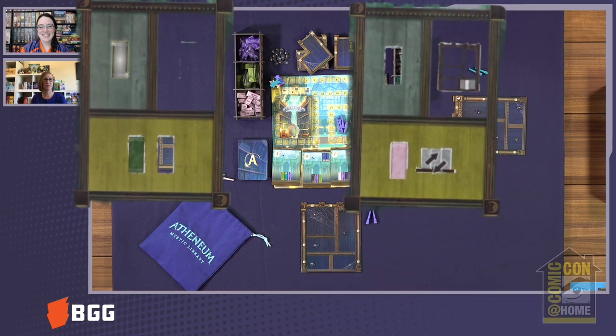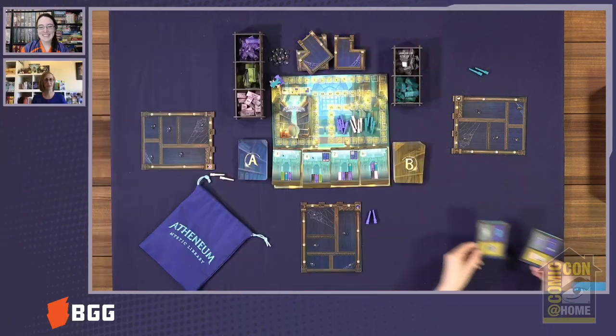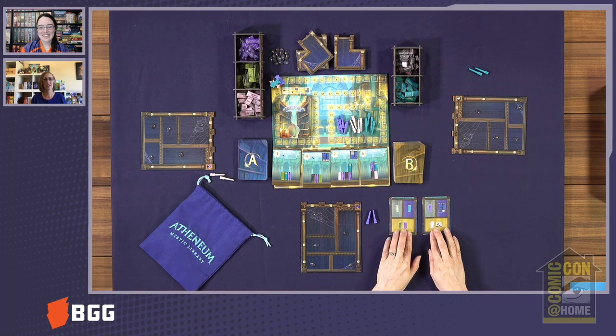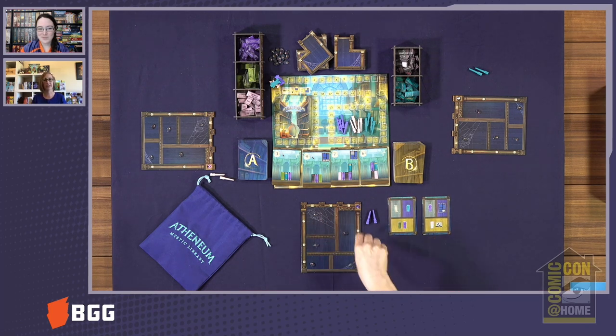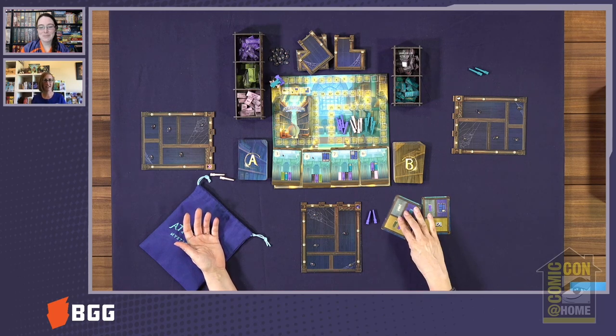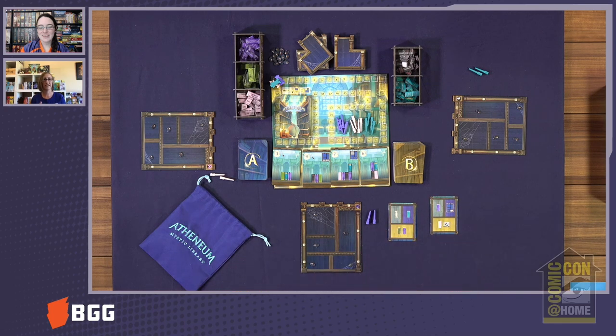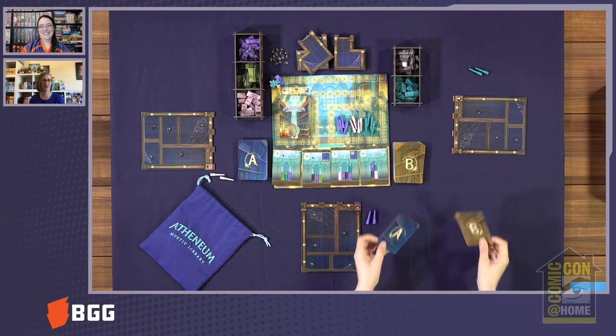Each one of these books has a certain color to it, and the patterns are going to be either color or shape related. Once you put a book on your shelf, you can't rearrange it unless you get a special rearrange action. You choose the cards you want and get whatever is in the bottom part. The person on your left gets whatever is in the top left corner, and whoever is on your right gets whatever is in the top right.